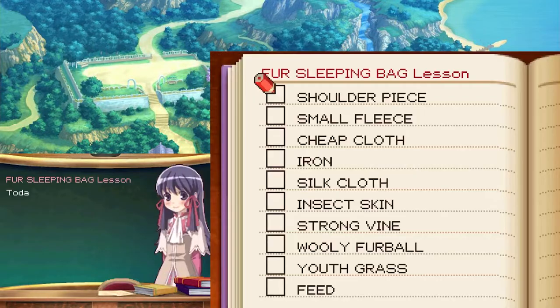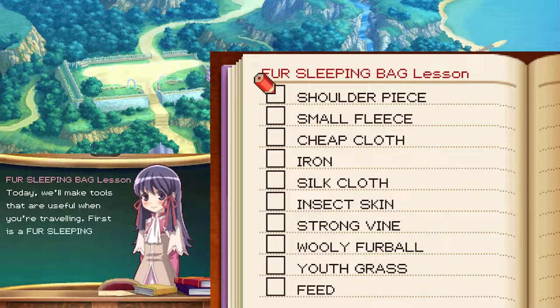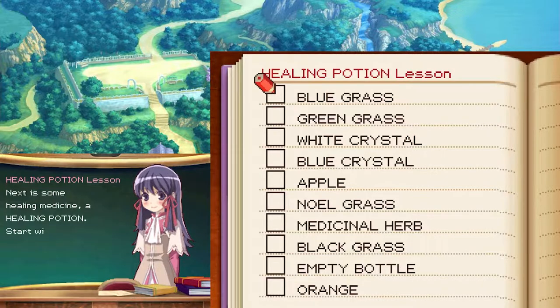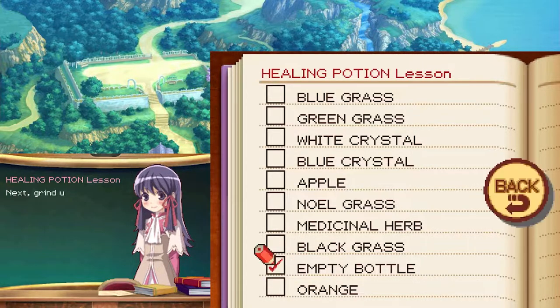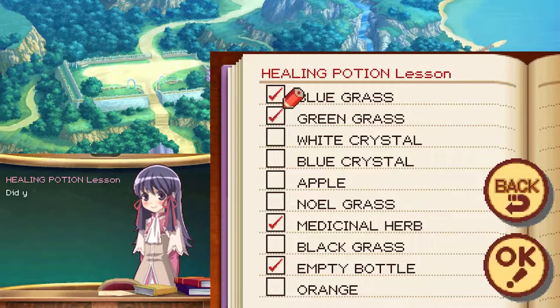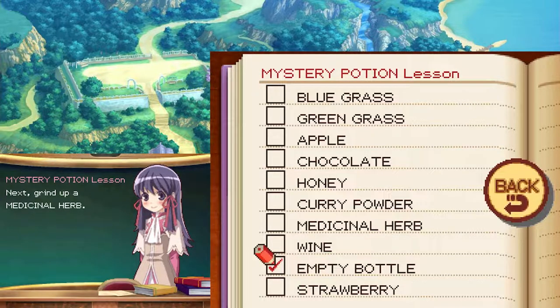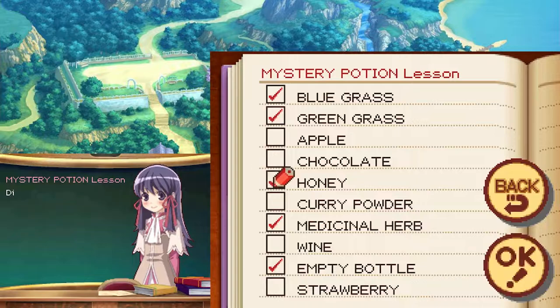I'm not sure — I'll have to test that in the future. Travel tools today: we'll make tools that are useful when you're traveling. First, use the sleeping bag — all you need to do is make a small fleece. Next is a healing potion — start with an empty bottle, grind up a medicinal herb, some pool grass, and finally grind up some green grass then dissolve it all in water. The last one is a mystery potion — this also needs an empty bottle. Grind up a medicinal herb, then some pool grass, grind up some green grass, and finally add some honey to finish it off and add a touch of sweetness.